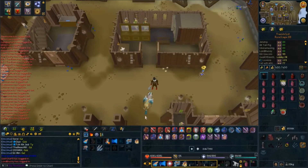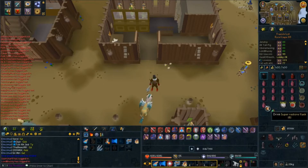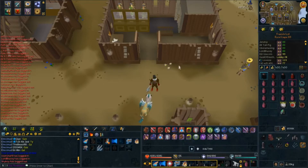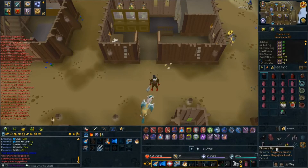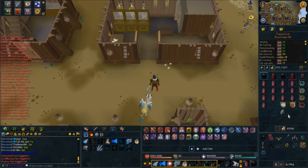The ones I'm going to be killing are the Guardians, which are weak to fire spells, so I am geared up to be casting Fire Surge, which I would definitely recommend if you're killing these ones. I wear Void for my accuracy boost, with a Chaotic Staff and an Arcane Stream Necklace. Also a Ring of Wealth to boost my likelihood of getting better drops, Ragefire Boots, and a Supreme Runic Accuracy Aura.